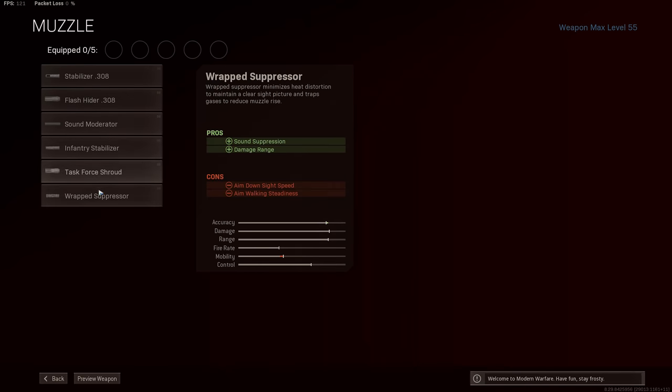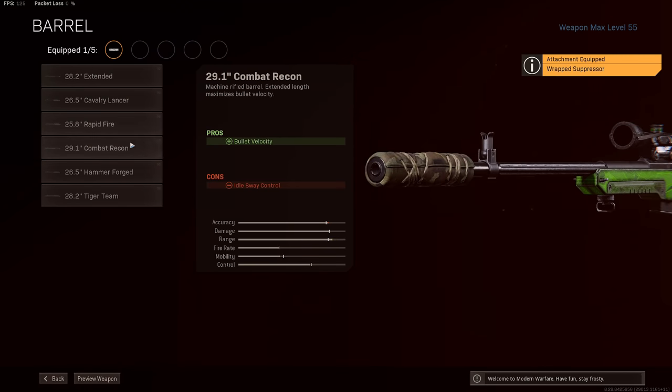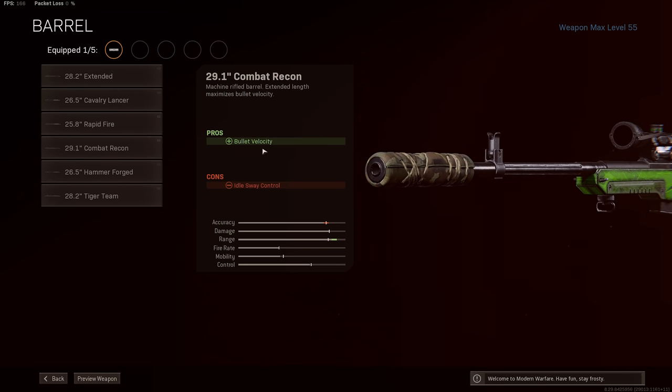We'll start off with the wrap suppressor. This increases bullet velocity and damage range as well as keeping us off the minimap. Right now we aren't 100% sure what these increases are, but it does mimic the monolithic suppressor on Modern Warfare guns and it follows the same sort of trend as the agency suppressor on other Cold War guns. Now this attachment is kind of just an added boost on top of our second one, and that is the 29.1 inch combat recon barrel. This is the longest one that you can equip onto the LW3 sniper, and it does give you a massive boost in bullet velocity — something that is obviously very important for sniper rifles, more so I think than damage range.